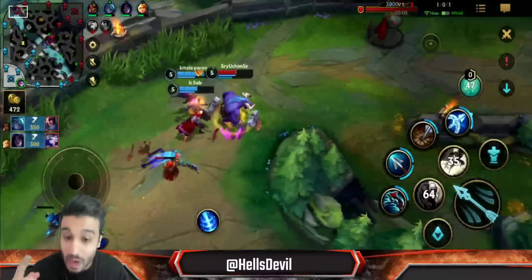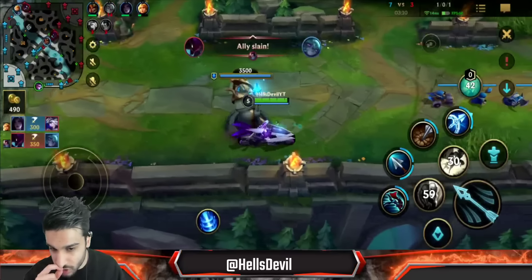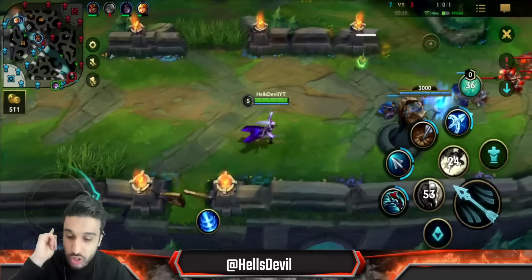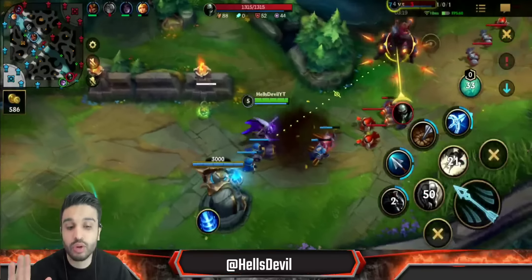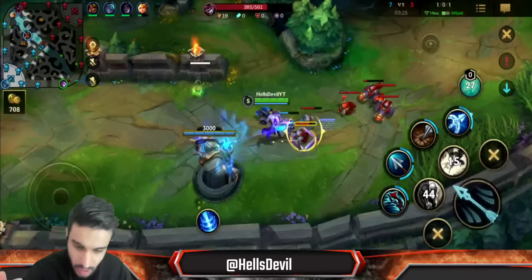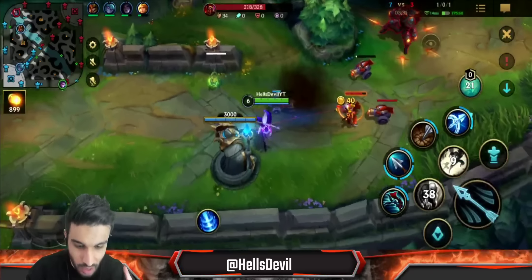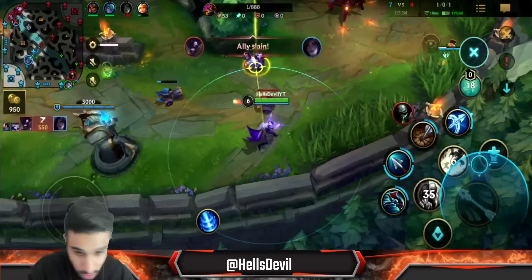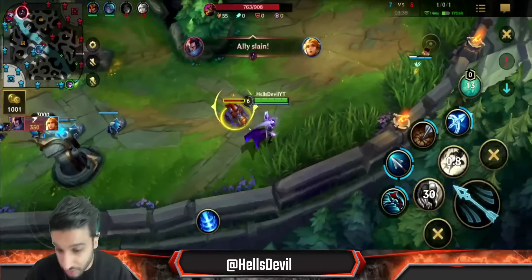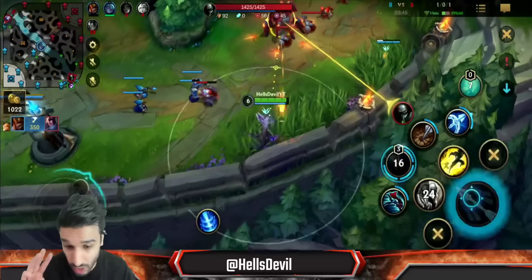When you freeze the lane, Urgot is forced to step up and overextend. When he overextends, you have three choices. First choice: bully him once with your first ability — this is the general bullying method. You use your third ability to roll close to the enemy, hit him once, then leave. Second way: if you really hate the enemy, you hit three attacks. You use your second ability, basic attack, first ability, another basic attack, another basic attack — proc the true damage, then go out.